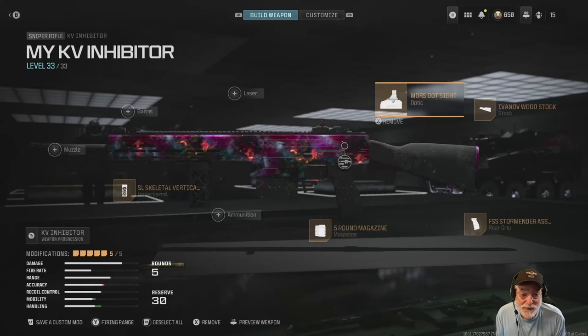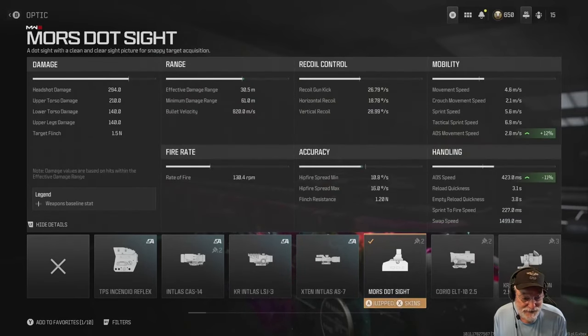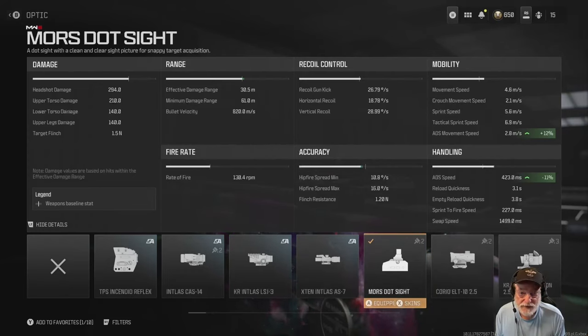How about the configuration? We're going to start with the Morse Dots sight, and that gives us an 11% decrease in aim down sight speed, putting us at 423 milliseconds. That's a composite aim down sight speed when you combine all the attachments we're about to look at.